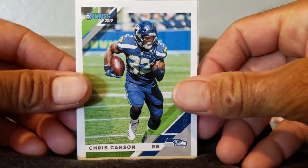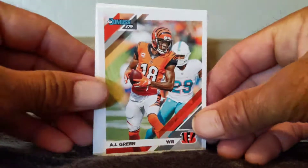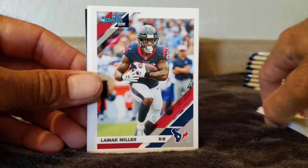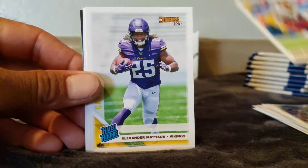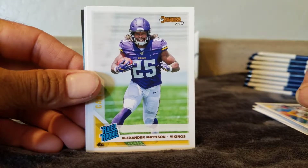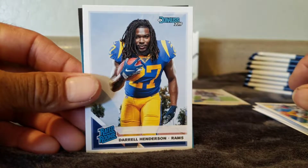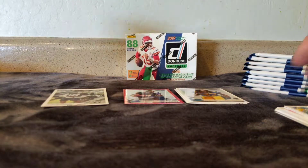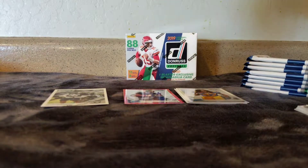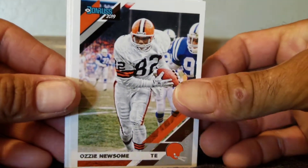Chris Carson, Robert Quinn, AJ Green — who just had some foot surgery, he'll be down for a little bit — Lamar Miller, Archie Manning, Josh Norman. We got Alexander Madison, rated rookie. And we got a Darrell Henderson, rated rookie. I keep hearing a lot of chatter about Darrell Henderson. I'm hoping he's not that good because we'll have to face him twice a year here in Arizona.